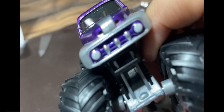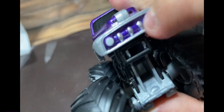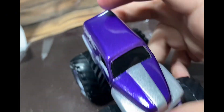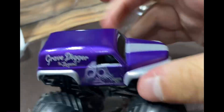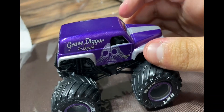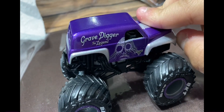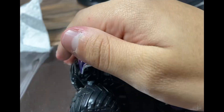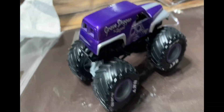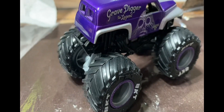And on the front right here we have the purple front grille with white headlights. The other side is the same thing, but this is the side I was hoping for. Say hi to the camera — hello! So here it is: Grave Digger The Legend. Such an awesome truck to have in collections. And I'll see you all next time. Peace.